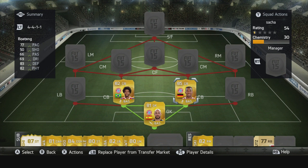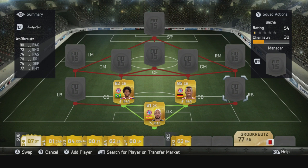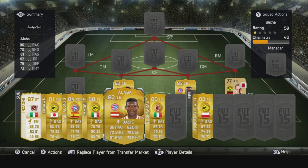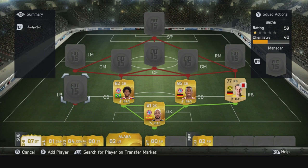At right back we have Grosskreutz. We have a red card because it glitched when we were having a match and we just got a red card for no reason. At left back we have Alaba, who has 86 pace, 82 dribbling, and 70 shot. 70 shot for a defender is absolutely insane.